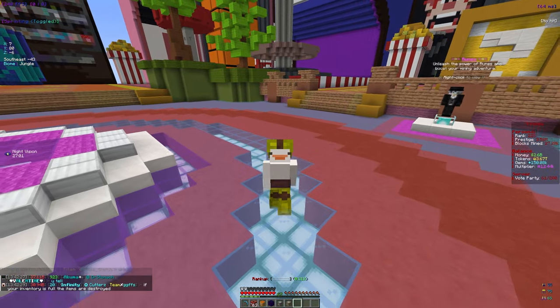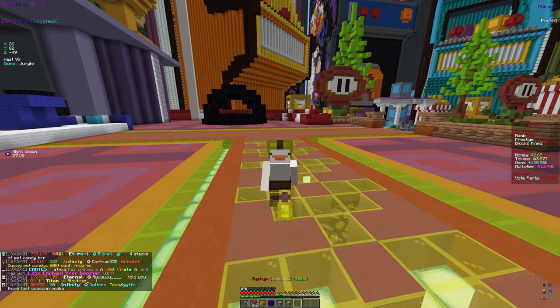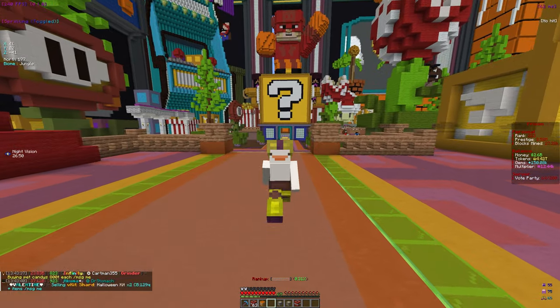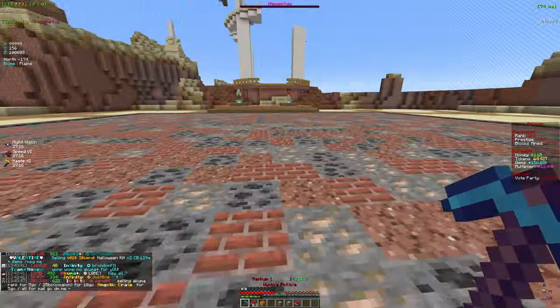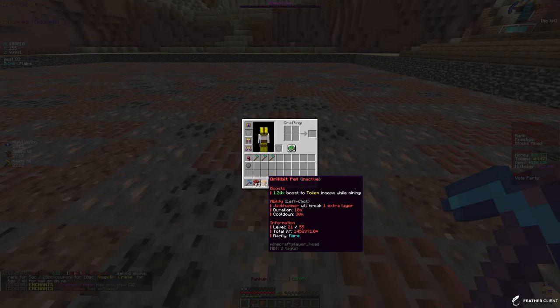Welcome back to another video on Akuma MC Prisons. In this video we're going to be upgrading our armor to a better rarity for some more insane boosts. I'm going to go straight to the mine because I don't have any crates to open up currently, though we'll definitely have some later in the video. We are currently ranked 223, which is pretty good.